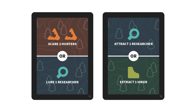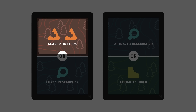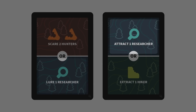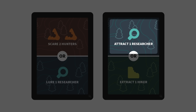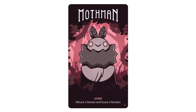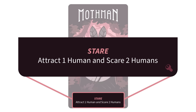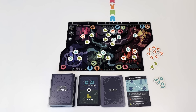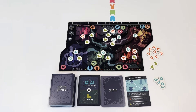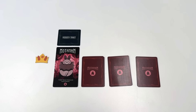Next is the day. During this phase, you and your fellow cryptids will go around the table three times, taking actions to maneuver humans around the wilderness. You'll play action cards from your hands to scare humans from your hiding spots, lure humans to your hiding spots, attract humans into the wilderness, or extract them from the wilderness back to their rest area. Once per round, you may also discard a card during your turn to activate your cryptid power. Each player takes three turns during the day phase.